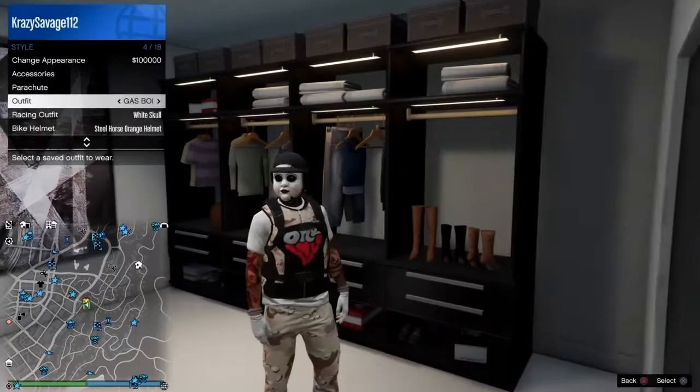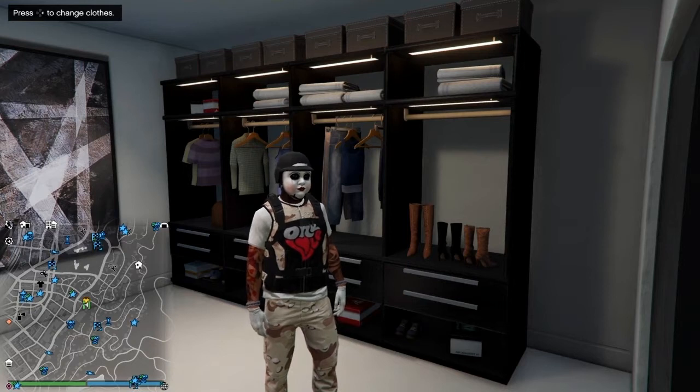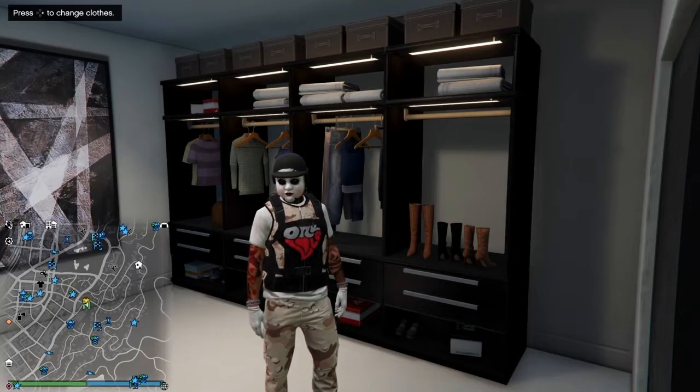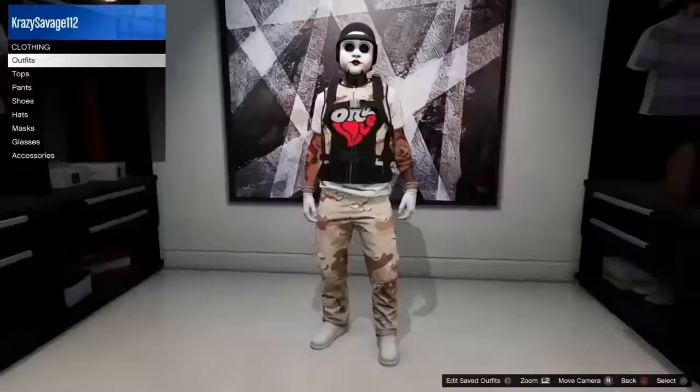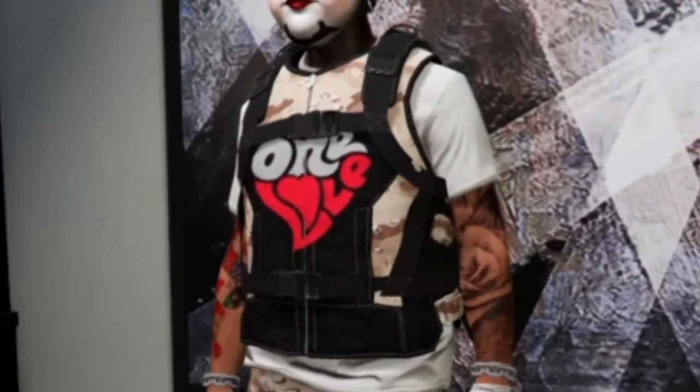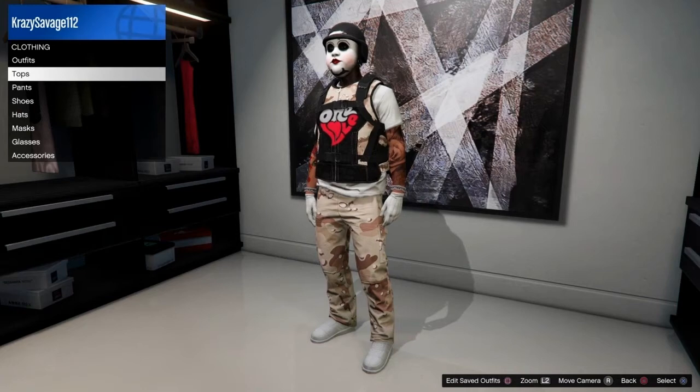I'll show you guys how to make this one. Of course, you guys can see I have a helmet and mask glitch with it. I'll show you guys how to do that — it's not that hard to do. So I want to see in the comments if you can't do it. I don't know how I glitched the One Love logo onto the chest armor — I was just doing stuff and that happened.